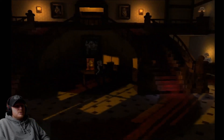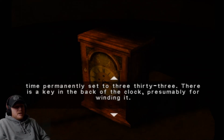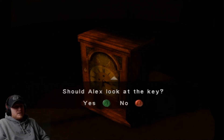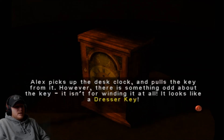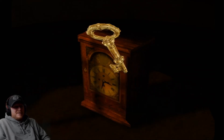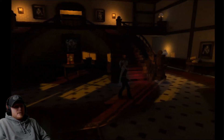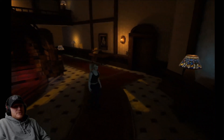Looking for clues. Okay, we got a clock. Hands are stuck, but it ticks — set to 3:33. There's a key in the back of the clock, presumably for winding it. Should Alex look at the key? Hell yes. Alex picks up the desk lock, pulls the key — it looks like a dresser key. Well, I'm glad I went there. I love this — it's got that Resident Evil 2 vibe.